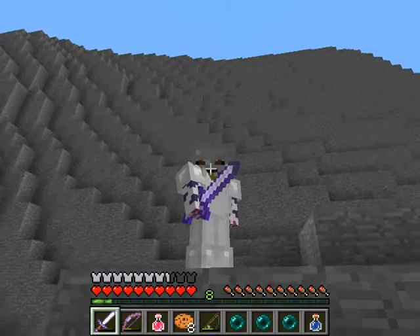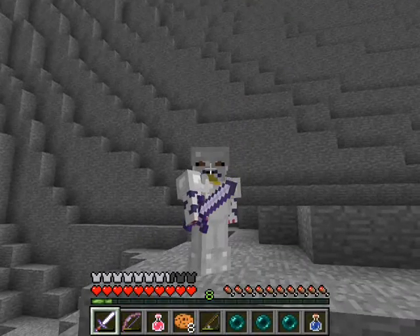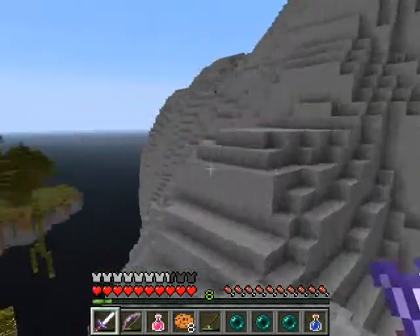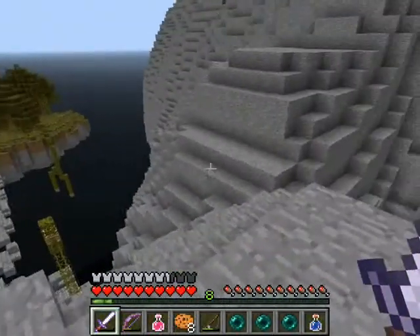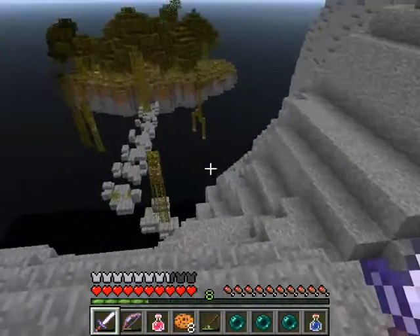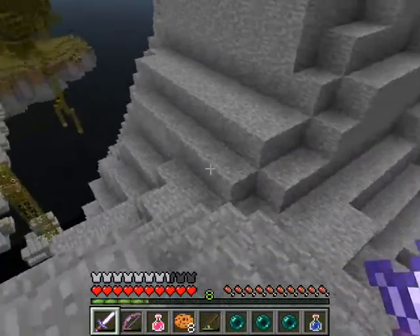BlackWolf248 here, and today we're going to be trying to get through the floating island. Our goal is to get to that really big island with the enchantment table, and then right-click the enchantment table.